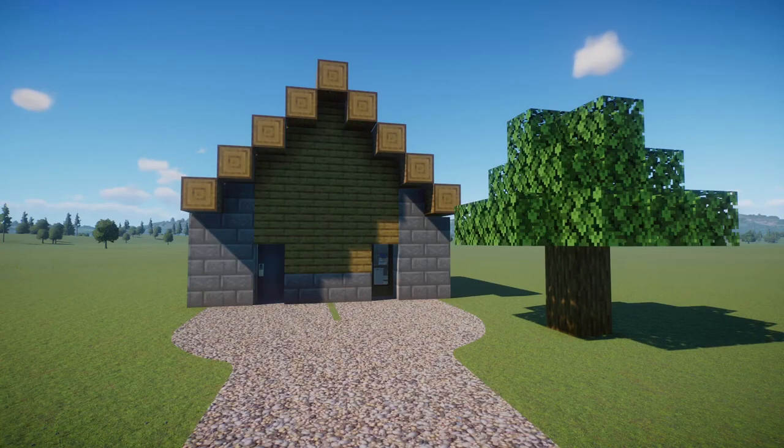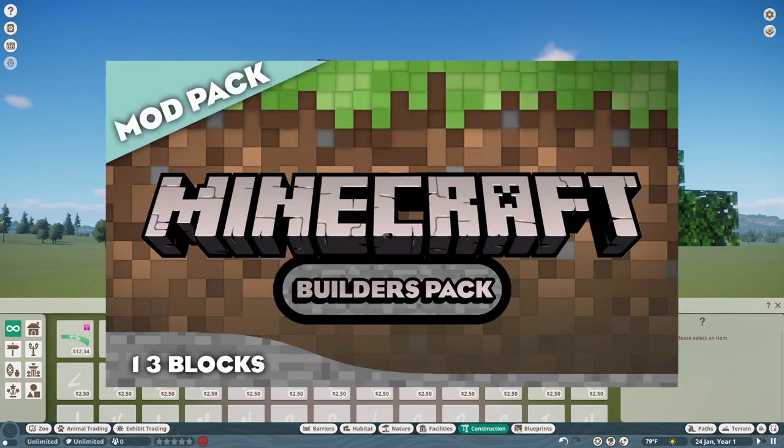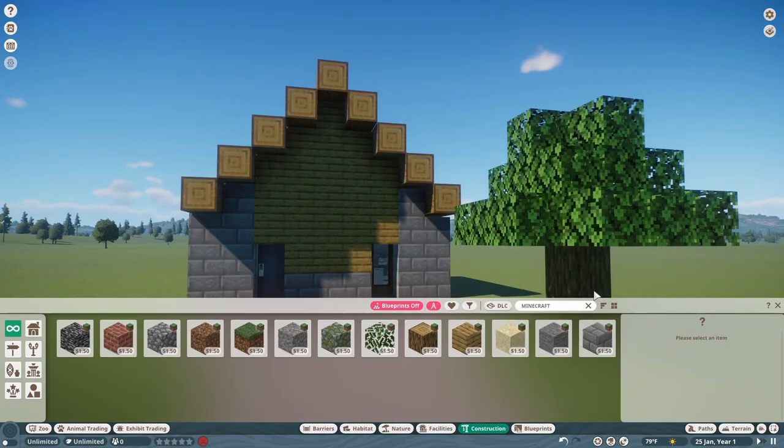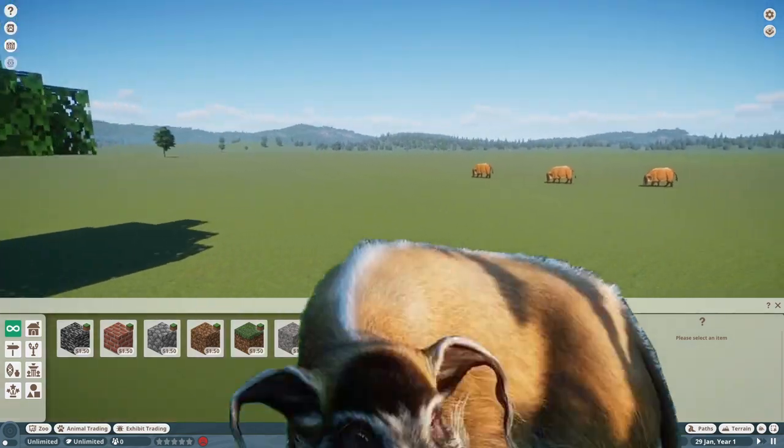This is not an advanced shader pack for Minecraft — this is Planet Zoo. There's a new mod out that brings Minecraft into Planet Zoo. If you just search Minecraft in the catalog, you'll see all these blocks were recently added as part of a new Minecraft building mod pack. Today, we're going to be using these blocks to build for the new Red River Hog.